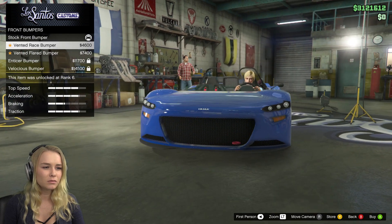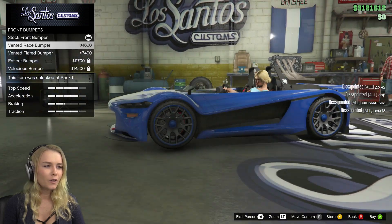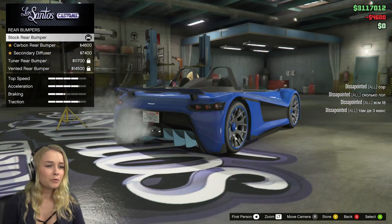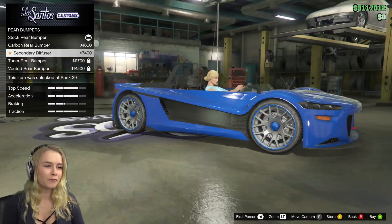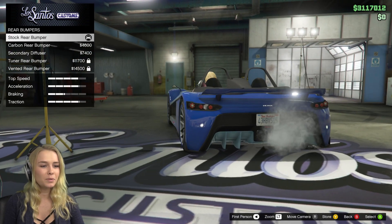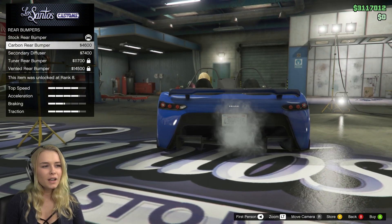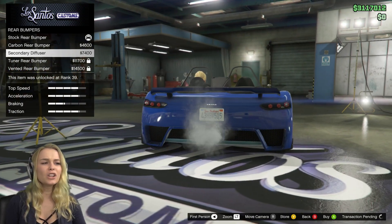Let's see front bumpers — do we want any bumpers? I prefer this one actually. I'm not really sure. This one I don't like at all, but I think I'm going to go with this one. Rear bumpers — this looks kind of the same as the front, it's matching. This one looks a bit sportier and this one looks a bit more casual, but it does go with the front. I'm going to go with this one.